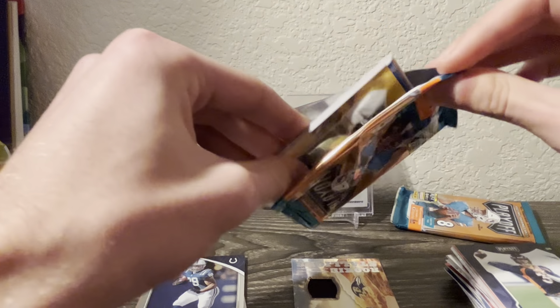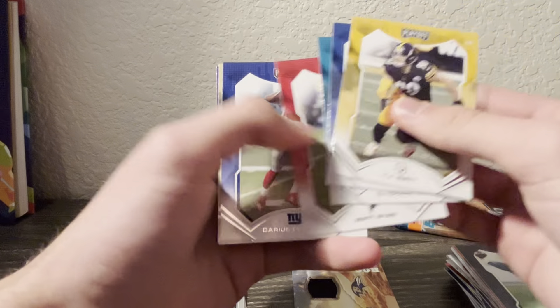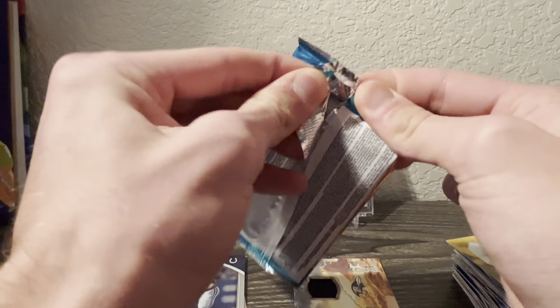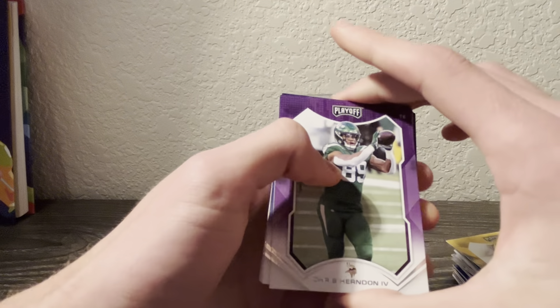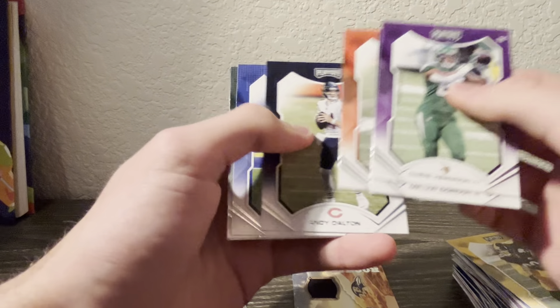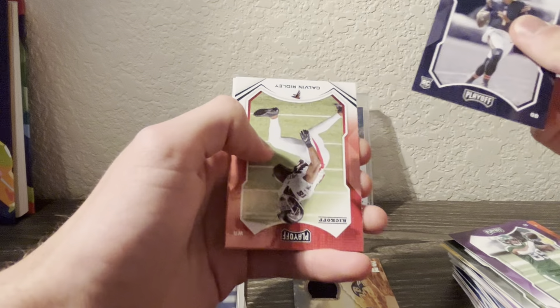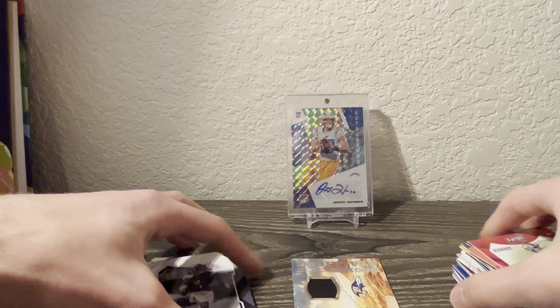Got two packs left. TJ Watt, Edmonds, Chark, Ryan, Slayton, Jordan, and Chris Johnson Green. Last pack - Herndon, Gordon, Bates, Dalton, Stafford, Tanyan, Justin Fields rookie, Gordon. A Calvin Ridley and that's it. We'll put the Fields over there in the highlights.